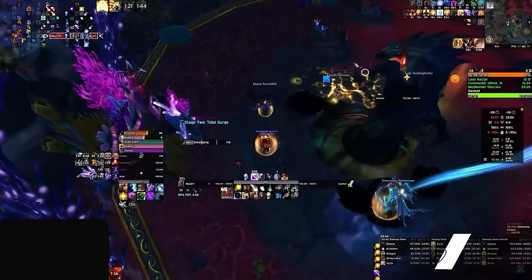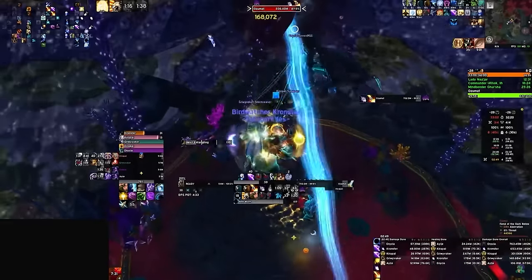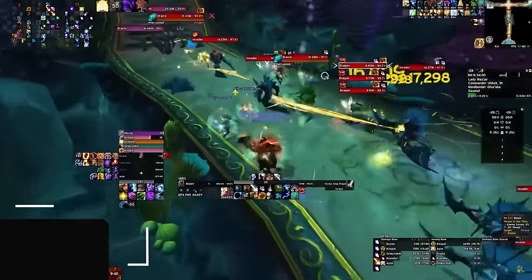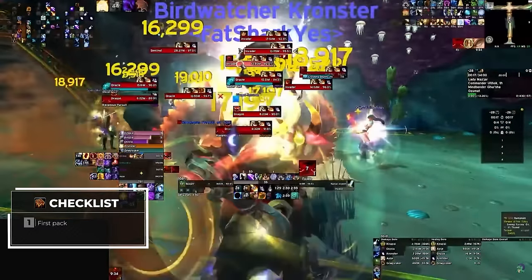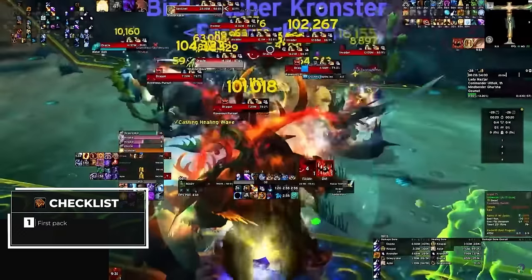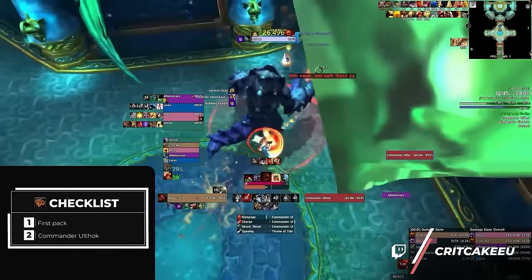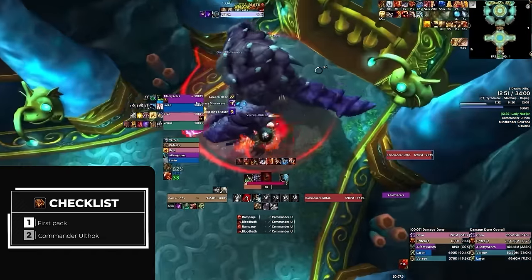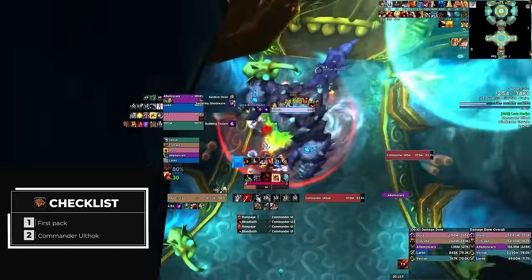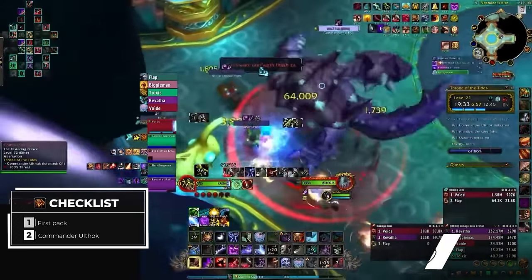Finally, we have Throne of the Tides, a dungeon with 4 potential bloodlusts, although it will commonly only see 3 be used. This is because the last boss is pretty trivial with 30 seconds of roleplay at the end, thus making placing a bloodlust there a bit of a waste. Our first bloodlust is going to be right at the start, allowing you to maximize uses and really leverage your cooldowns on cleave due to the amount of mobs — especially if your group decides to pull the sentinel pack as well. Our second lust will then line up with Commander Ulthok, who can prove difficult if the fight goes on too long due to its bubbling fissure pull mechanics spawning adds while also making you run out of room. If you're feeling confident, you can even pull one pack of casters with the boss by pulling Ulthok into the pack to maximize your bloodlust effectiveness.